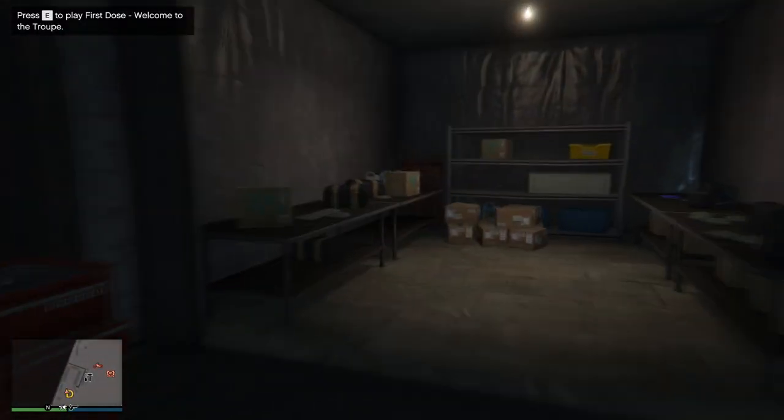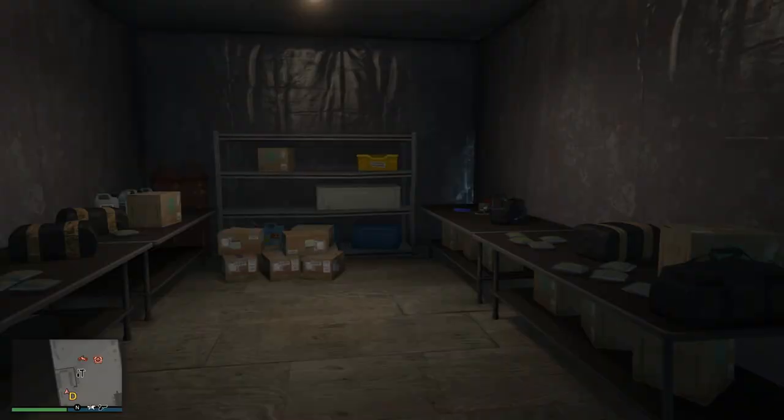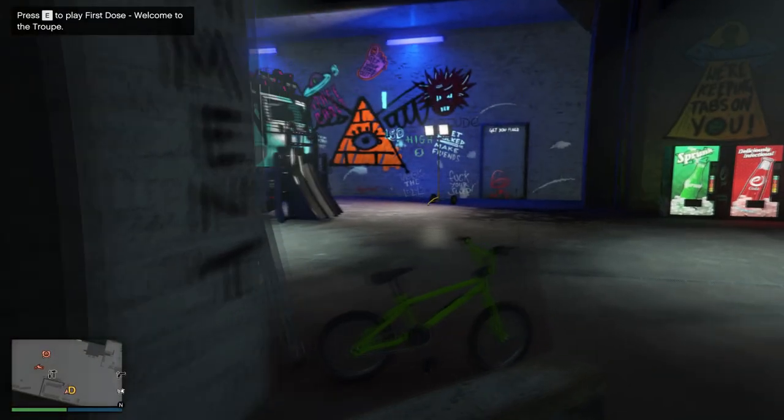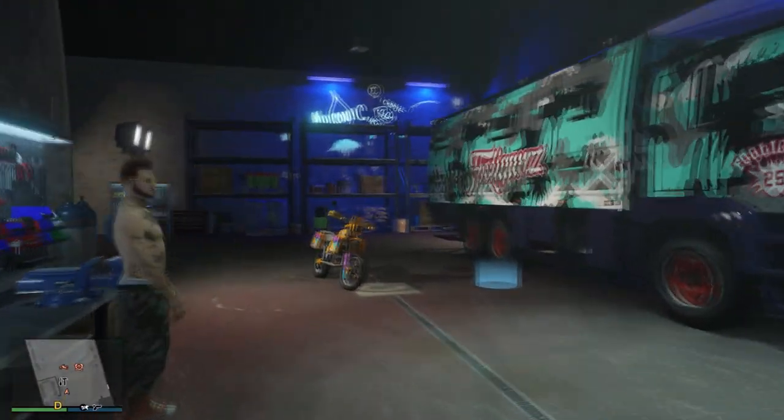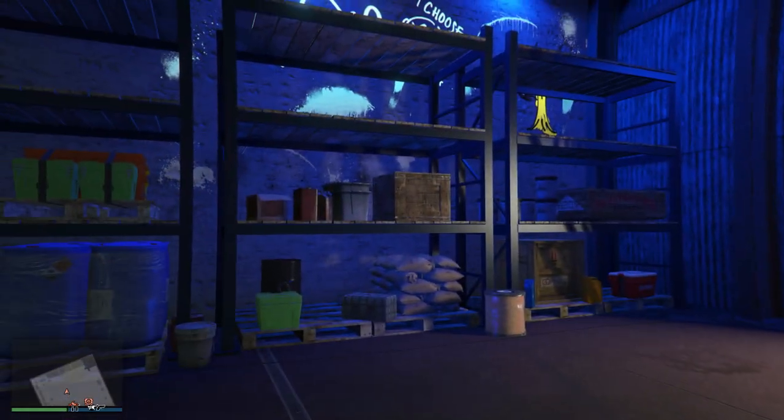Also inside of this small room, these are all the props for first dose missions. If you guys want to check them out, I have the link to my blog post in the description below. As well as on the shelves right at the very back of the freak shop, you'll be able to find a lot more props that can be unlocked. I'll be leaving the link to my blog post in the description below as well if you guys want to check them out.